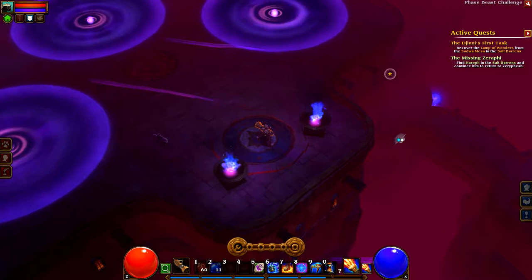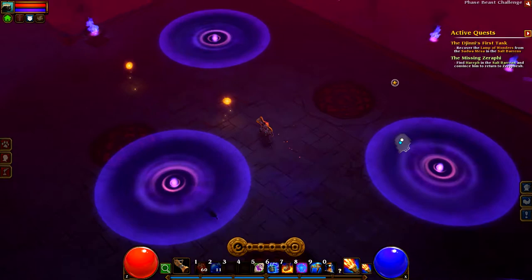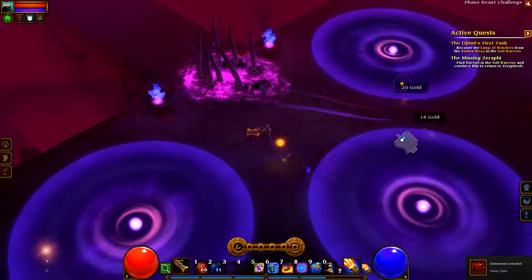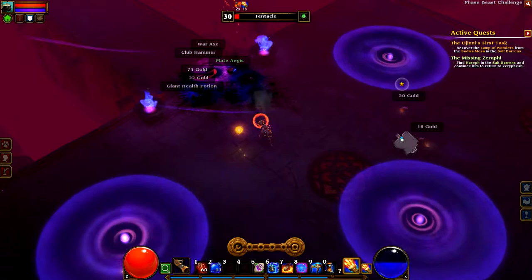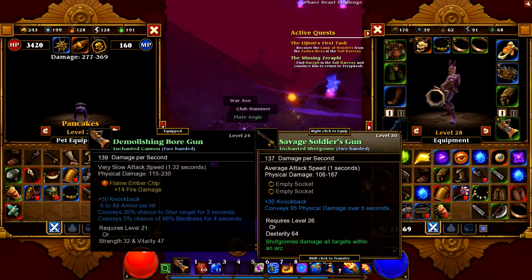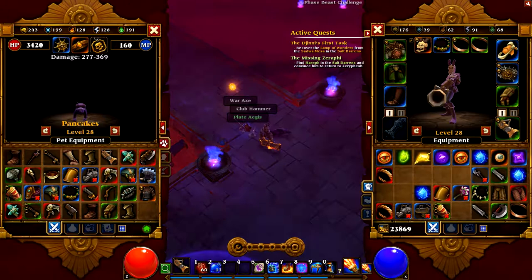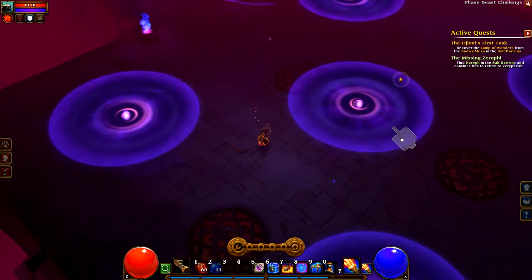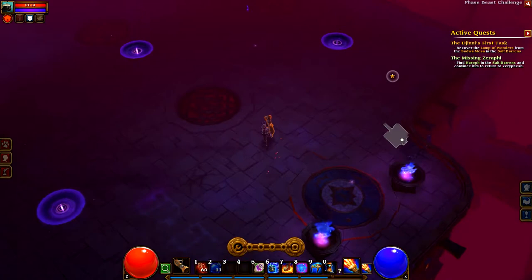Okay, so this one looks quite different from the last one — this looks pretty freaky. Alright, so we've got these purple things. Oh, they do damage, or they shock me. And we've got these yellow things — they open, there's tentacles coming out of the ground. I don't know what this is. My inventory's full, which is probably not helpful. I might go ahead and give a whole bunch of stuff to Pancakes and have him sell it, because that might be a good idea. It seems like the orange globies give me gold, so running into them is good, but I gotta be careful of these expanding and shrinking purple things.